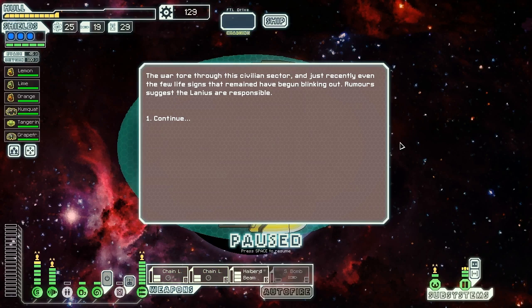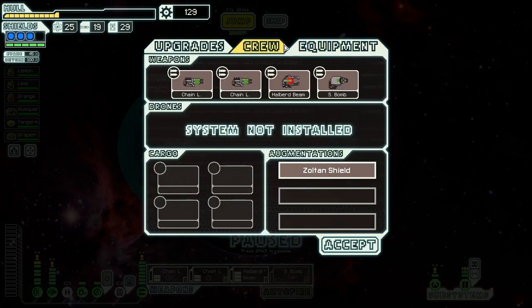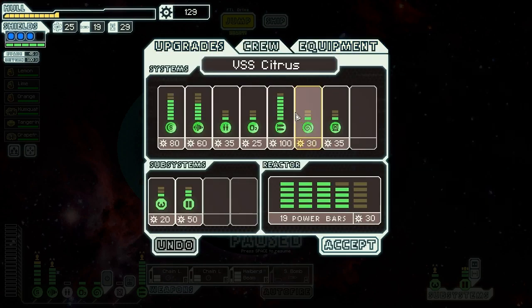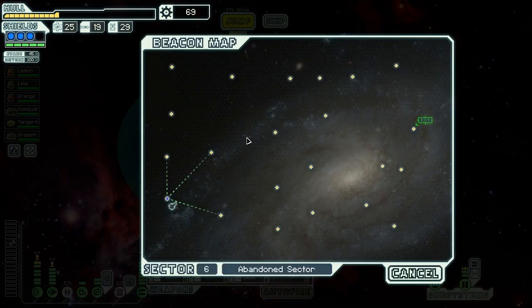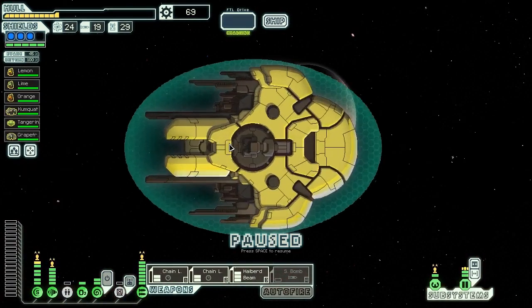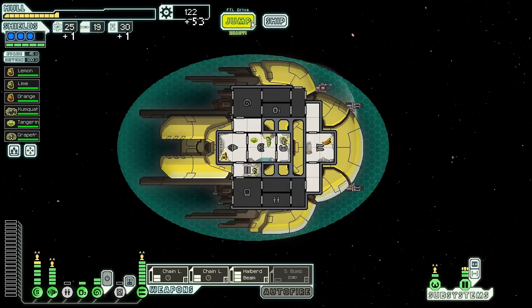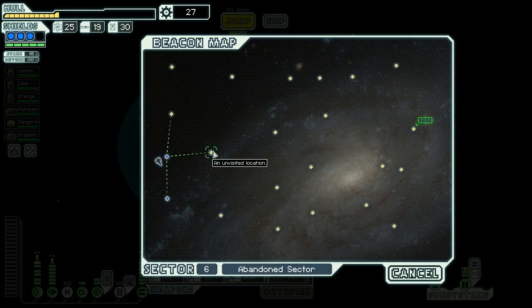The war tore through the civilian sector, and the few life signs that remained have begun blinking out. Rumors suggest the Lanius are responsible. We have 129 scrap to spend on systems to make ourselves more powerful. We're in an abandoned sector — stores aren't super common here. We could go for better mind control or better hacking. We'll go for better mind control to get enemies to kill each other more. Mind control is not a system I use very often, so it's fun to play around with. We stumble across a badly damaged Lanius craft — it jumps away as soon as it sees us, and we discover destroyed rebel-automated ships. We scrap what remains, getting one fuel, one drone part, and 53 scrap for free. We put that power into evasion — more evasion is always good with Zoltan shields because it gives free damage reduction.